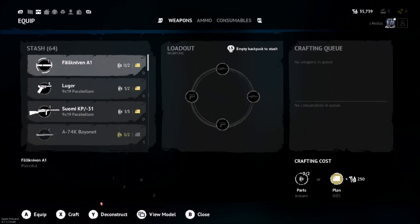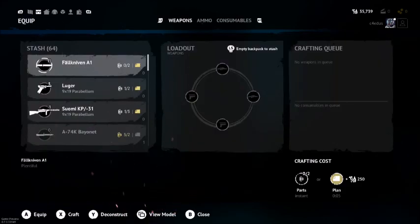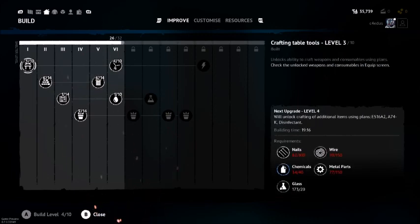This is how the crafting recipe works. You want to go to the shelter, and in the first category you can see I have three of ten. If you look in the top right corner underneath my gamertag, it shows crafting table tools level 3 of 10.